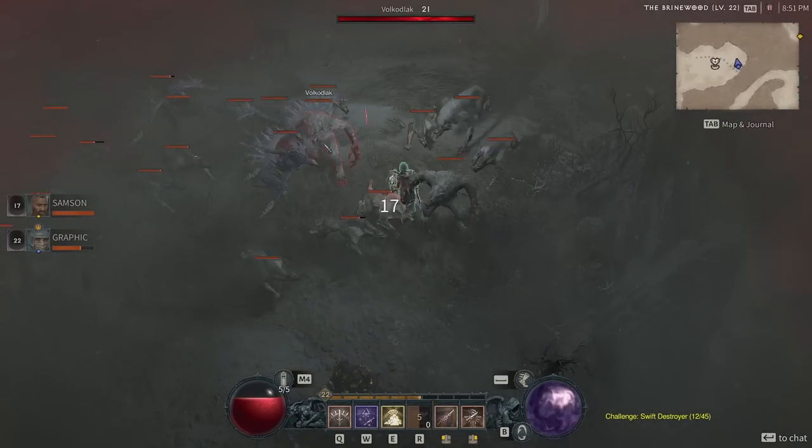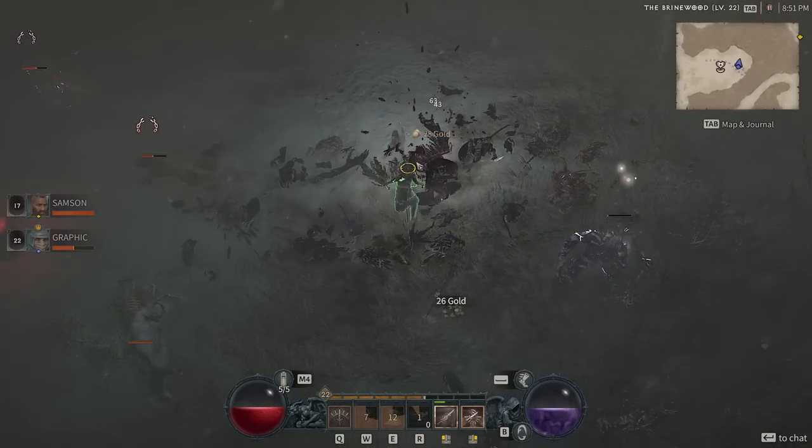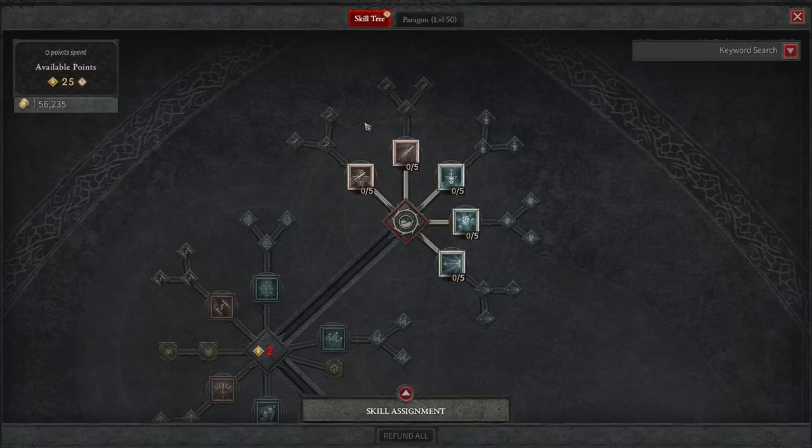Hey everyone, it's Graphic back with another video. Today we're going to be talking about one of my favorite builds in Diablo 4 right now. This is a Diablo 4 beta build that is all about the rogue and about basically being a monk in Diablo 3 again. I love playing the monk in Diablo 3, and now that we don't have a monk, I have to take that play style and add it to the rogue.